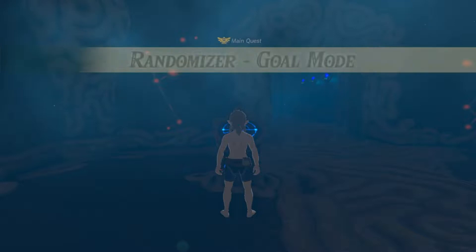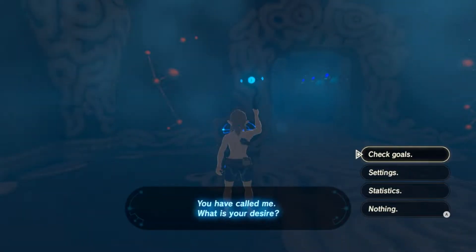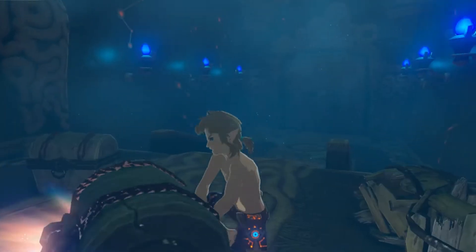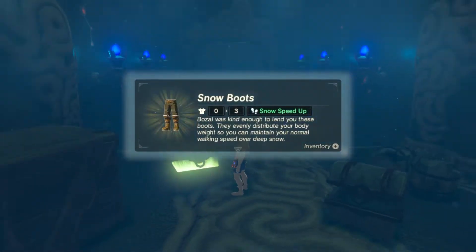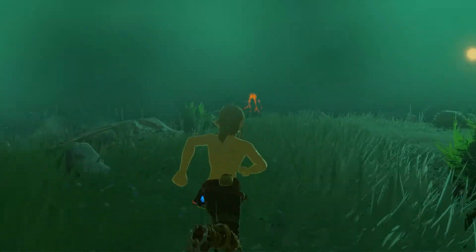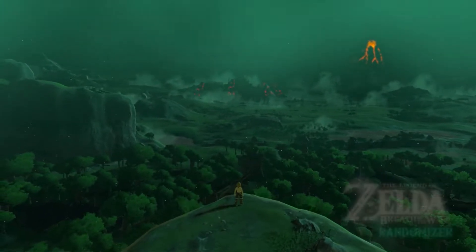Good luck and have fun. All randomize yourself! I'm just gonna press A to get out of there. First chest, we have a Hardy Dorian. Second chest, we have Snow Boots! And then there is... this is the one forced environmental change at the beginning of the game. I'm pretty sure this is always the same. Either way, this looks epic. Amazing view.